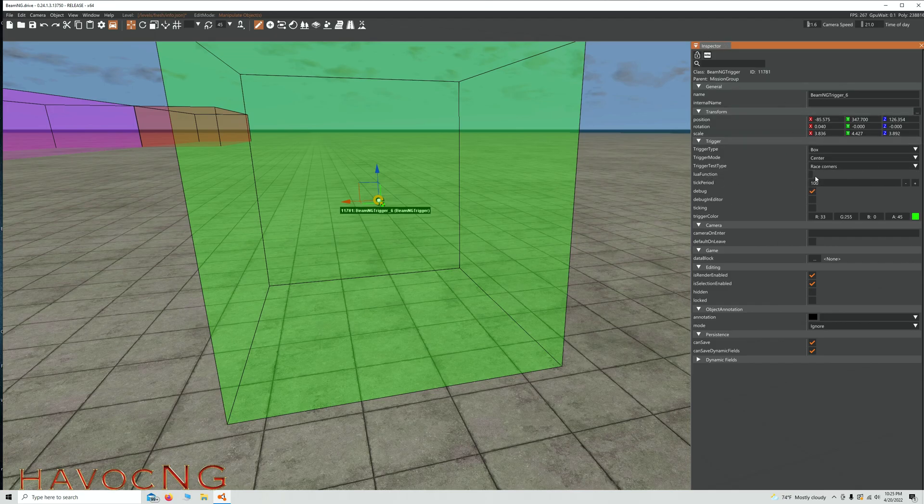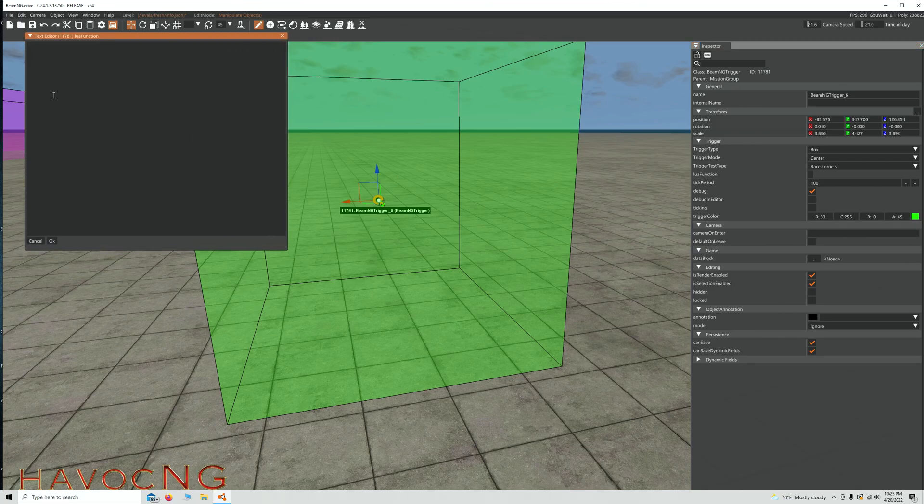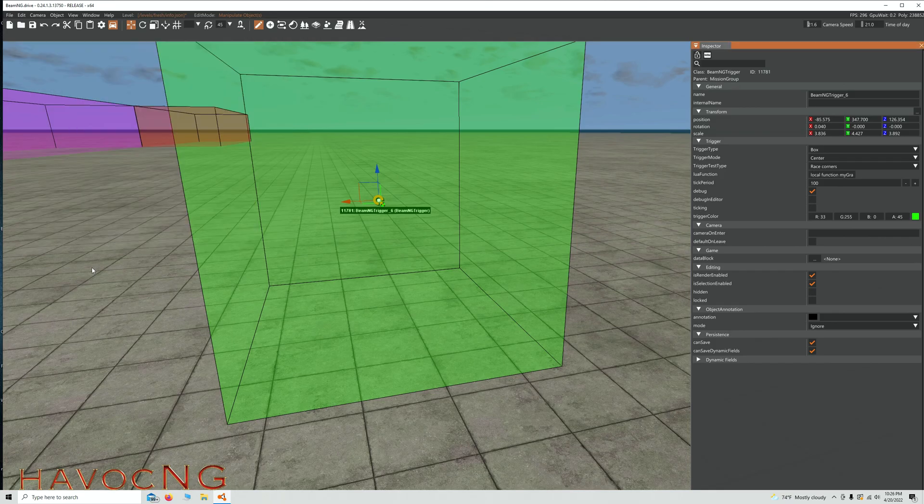Go back to the Lua trigger. When you're on the Lua trigger, come over here to the Inspector. Right here it says 'Lua function' — click on that box and a little window will pop up. Put your cursor there and hit Ctrl+V to paste everything. Whatever the name says right here, my gravity trigger has to be the same name down here in the script. If they're different, it won't work.